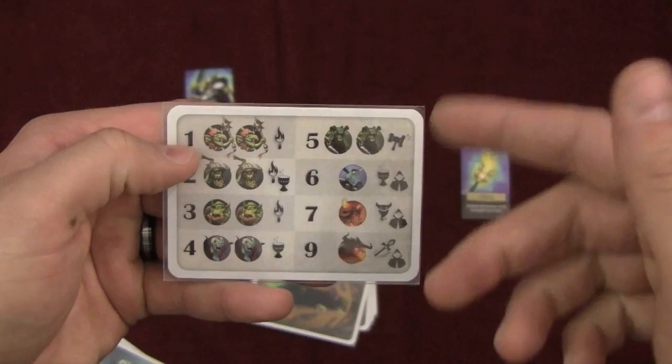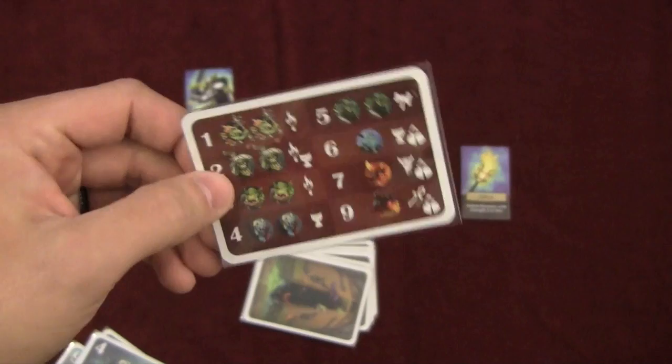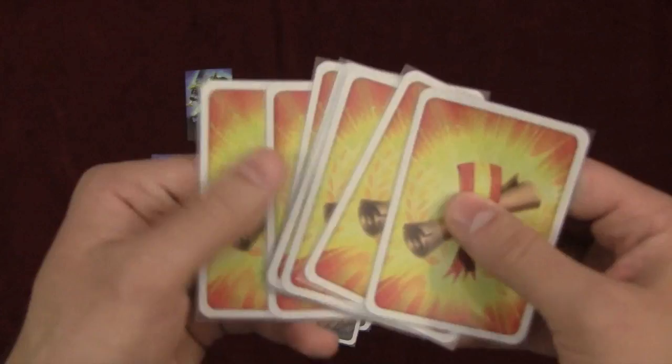It also has the symbols from the different adventure tiles on what kills them outright. Anytime you fail to go through the dungeon, you flip the card over and it turns red. If you ever take a second failure, you're eliminated from the game — luckily it's not that long of a game, so it's not that big of a deal. However, if you do run the dungeon and complete it, you get one of these success cards. It comes with five, and if you ever get two, you're the winner.